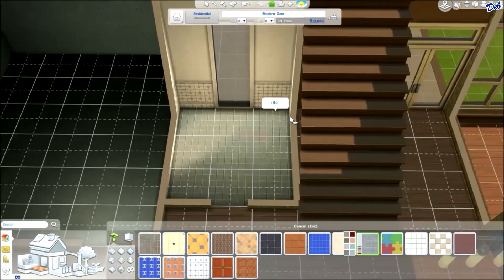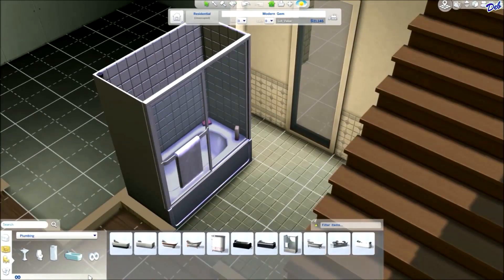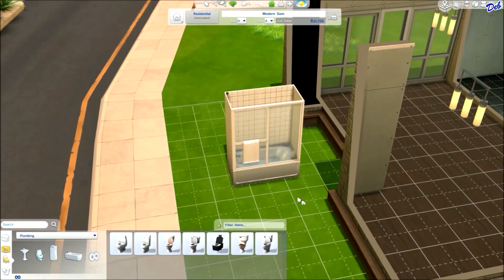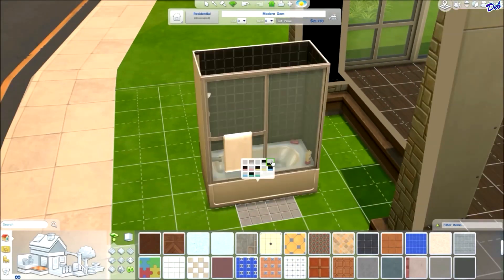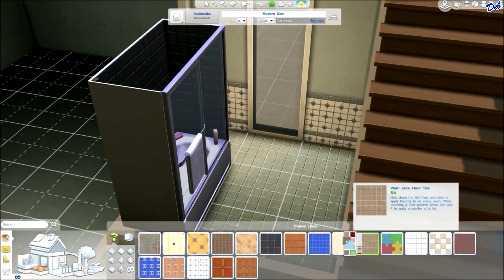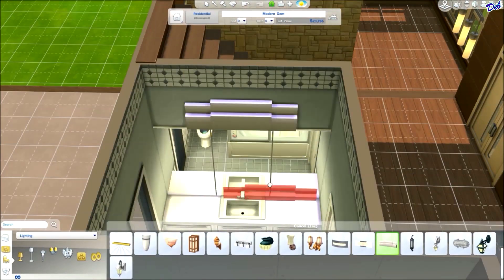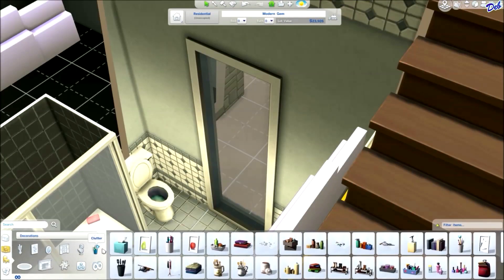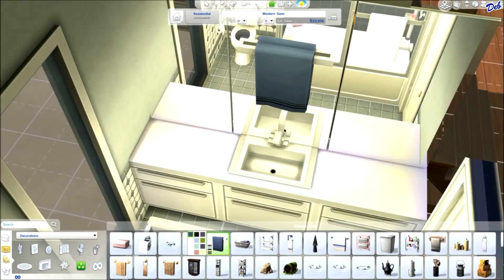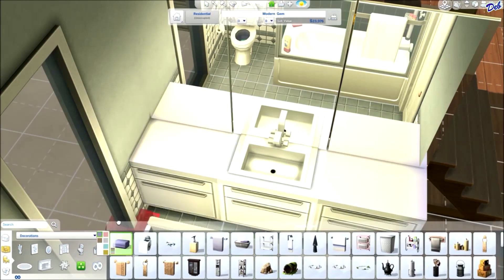Normally when I build houses I go ahead and build all the rooms first — bottom floor and top floor — then come back and decorate. But this time I just had the urge to start decorating the bottom floor. Here I had to take the tub outside because the lighting is so bad inside the house that I couldn't figure out what color matched the floor and walls. I do have a lighting mod installed from Mod the Sims — you can search lighting mods there — it makes the lighting a lot brighter and better, especially when you're playing.